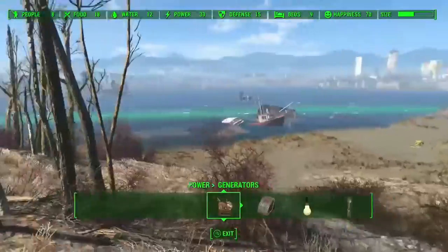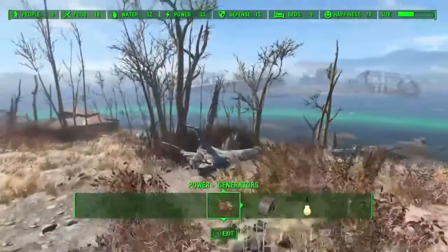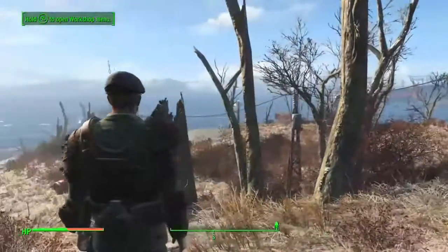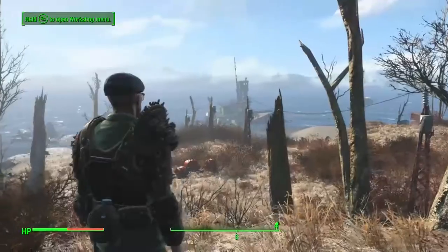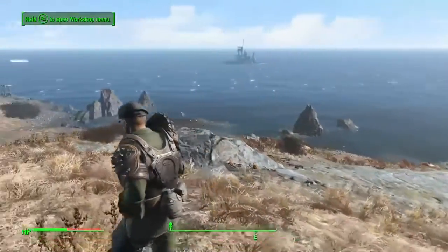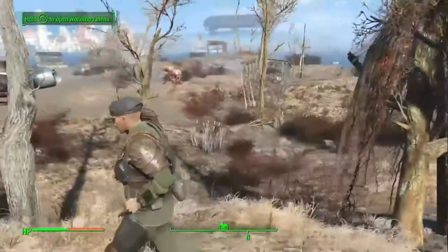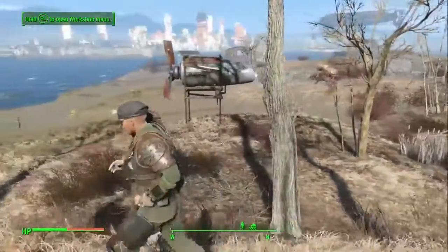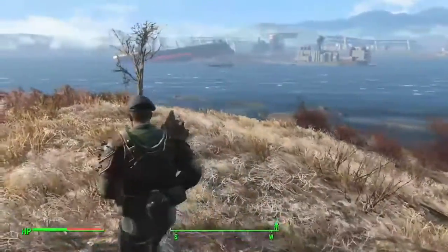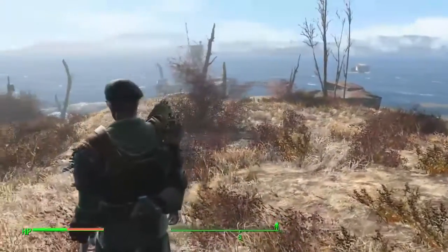You've got a couple of buildings and a few things you can use, including a place to put power armor. Not a whole lot of places for beds, so you're going to need to add something. Now we've removed a lot of the trees and kept a couple there — just to have some wires to put on. As you can see, you can see the boat much clearer. I left a few trees up, but it cleans up pretty good.